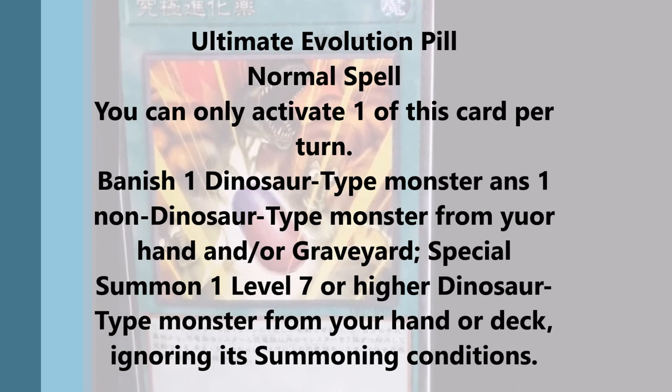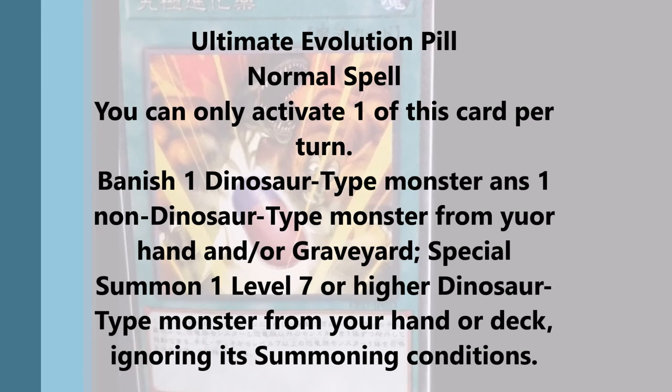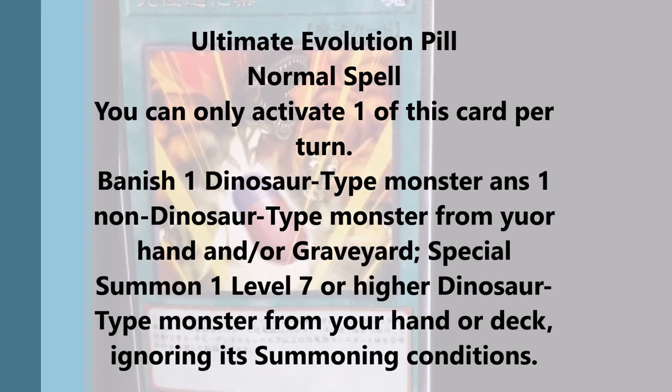Honestly, this support — Giant Rex is okay. It's pretty much just another level four dinosaur that we can use, so that's always welcome. Space-Time Transcendence is alright; I don't think I'm going to use it, but I do see a lot of people using it because it does help with Miscellaneous Dinosaur. I'm probably only going to use it if Miscellaneous Dinosaur gets limited or banned. And Ultimate Evolution Pill — I don't think Miscellaneous Dinosaur is going to get banned, but in case it does, I would use this card.